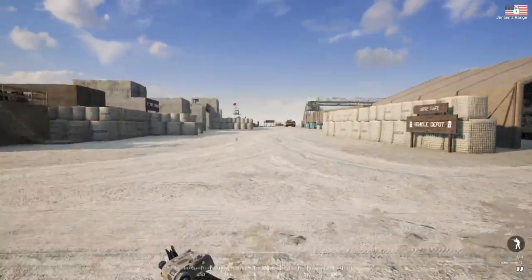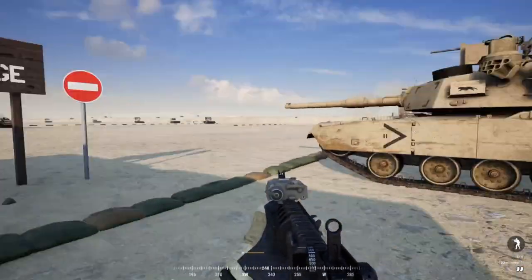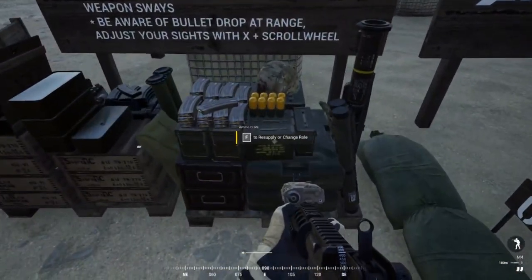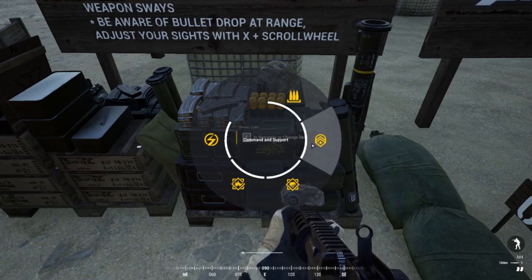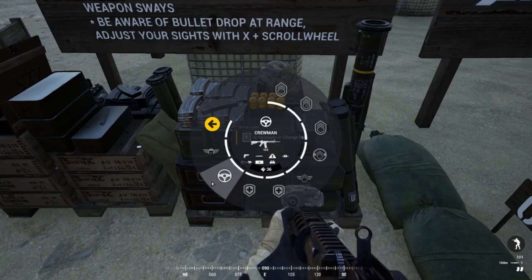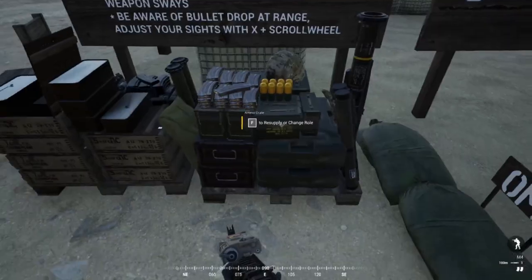Now that we're here at a tank, we're going to go over the most basic thing. To get into a tank, you need the crewman role. If you're a squad lead, you'll get lead crewman. If you're a regular player, you get the crewman role. You'll find the crewman role in the spawn menu, and the lead crewman will be listed there as well.